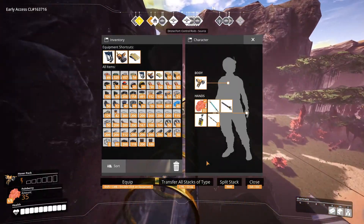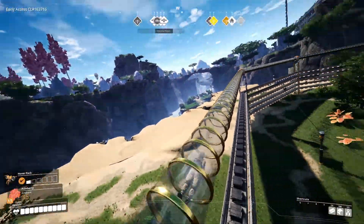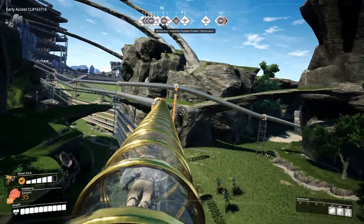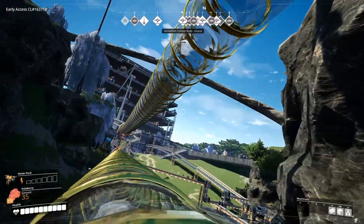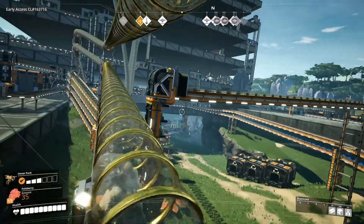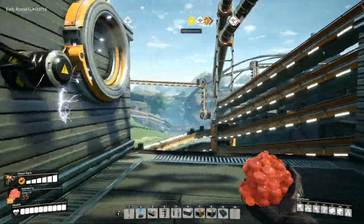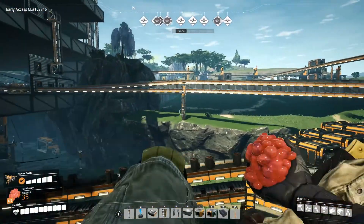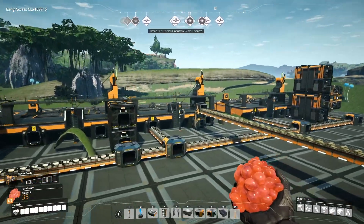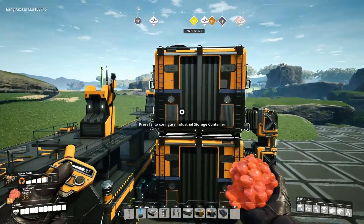I need to get rid of all of that biomass. I'm also going to need to start getting that nuclear pasta going, and that means making the ninth floor of the factory. Going to have to bring up the copper powder - probably should check that out first to see how much we have stored now. These are batteries - so we're storing all of this stuff in here.